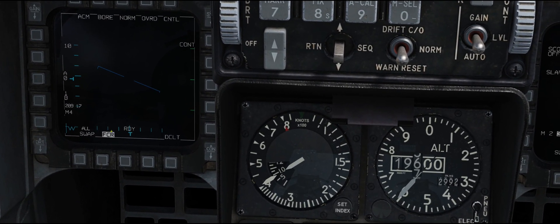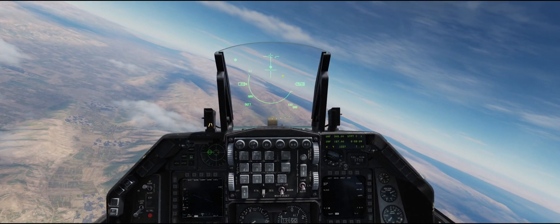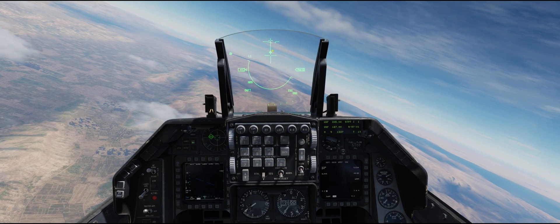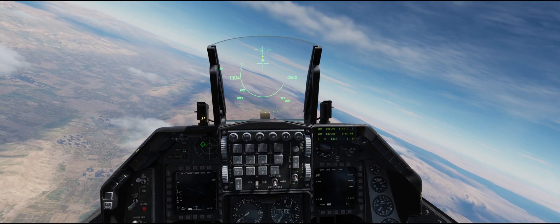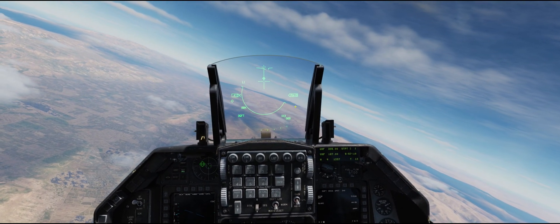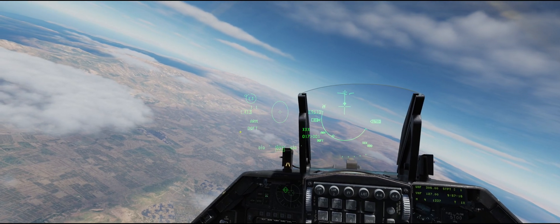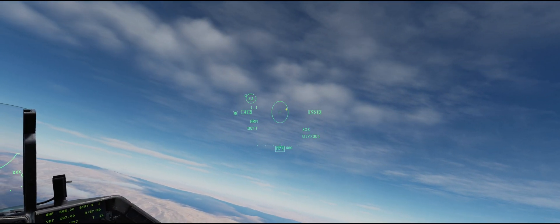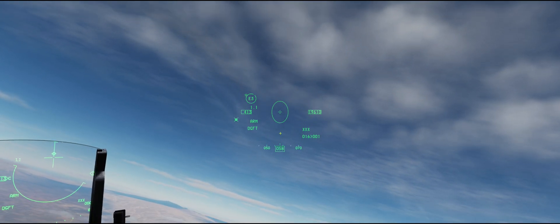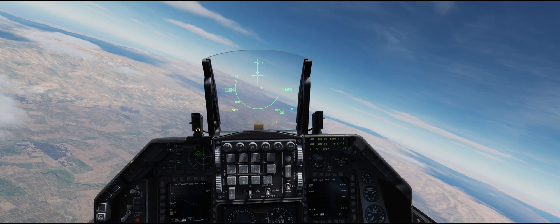In boresight mode the radar is basically scanning like a laser right in this circle between those two crosses and the line. This mode is great — if you can see something and put it right there, it's going to lock up immediately. What I like most is that the helmet-mounted system works automatically with it. If I have my helmet-mounted display on and I bring it outside the HUD, the radar is now scanning in an oval wherever I look. I can basically point the radar with my helmet.